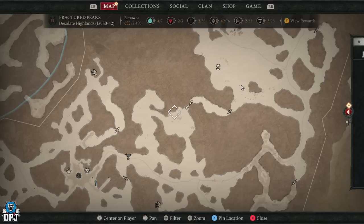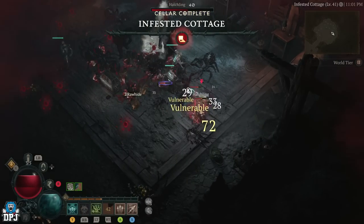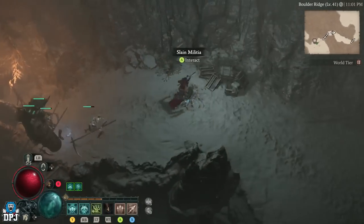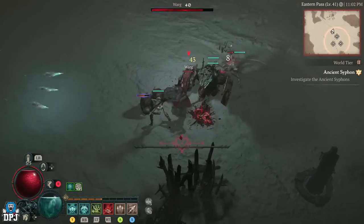What I did was come down to this cellar right nearby and just complete it — it won't take you longer than 1 minute. Complete the cellar, get that loot, and go back to that public event. And 9 times out of 10, the public event is here. But if it isn't, load out and load back in and it more or less will be.